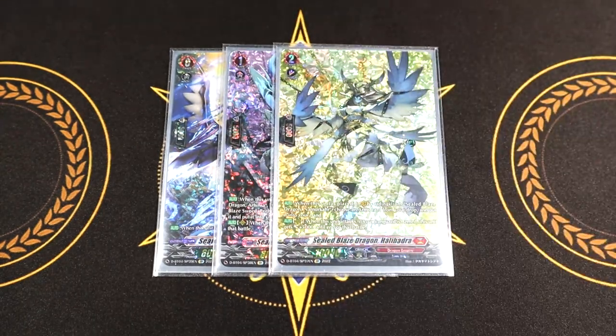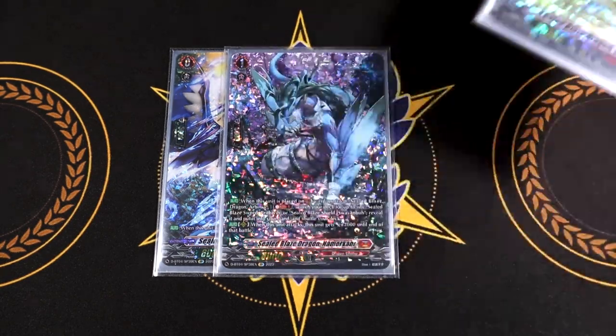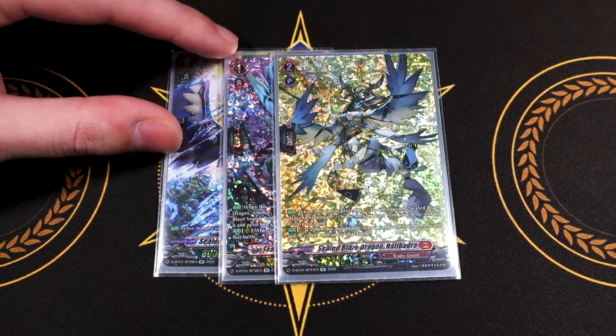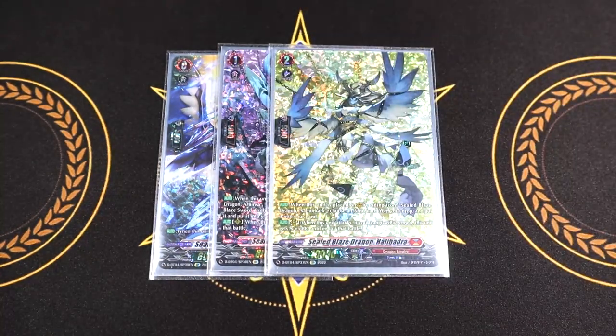Grade two: Sealed Blaze Dragon Halibadra. Halibadra's skill is when it's placed on Vanguard Circle by riding on top of the grade one, you pick an armed order from your drop zone and you add it to your hand. So you can discard an arm for the cost of the ride deck and then just ride it — it's like a free ride. We don't run it in the main deck, but its rearguard skill is when it attacks, if your Vanguard is armed, this gets 5k, so it's a good little 15k beat stick.